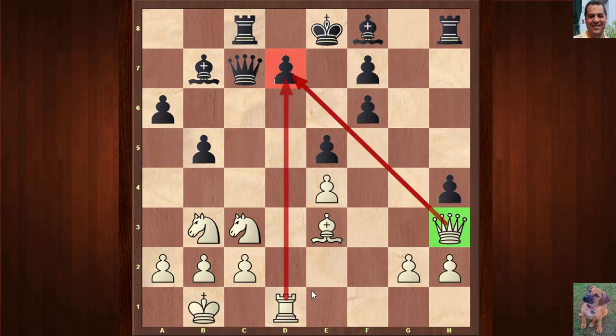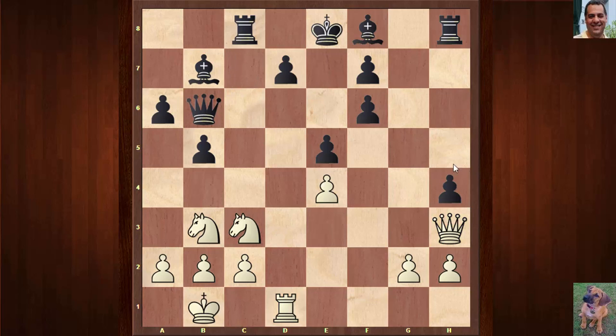How can you make these two pieces seem a little bit more relevant? What would you play in this position? Five seconds starting from now. Okay, Bb6 — and all of a sudden this Queen on h3 looks quite dangerous. The black Queen can't take, because Queen takes d7 is checkmate.